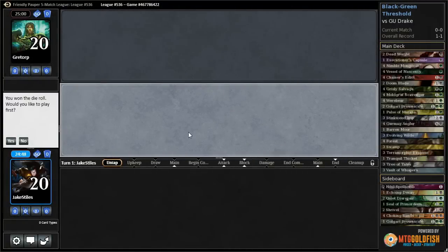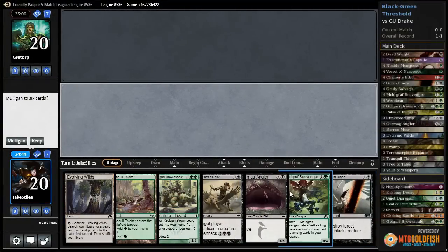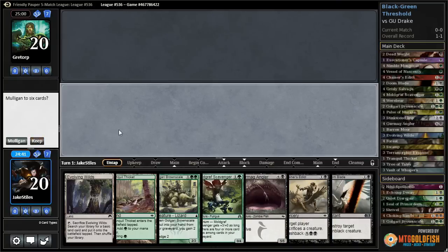Match three on the play. Two lands, three creatures, and two removal spells. Yeah, this is fine. Brownscale and Angler are a little bit expensive, but this start is fast enough.